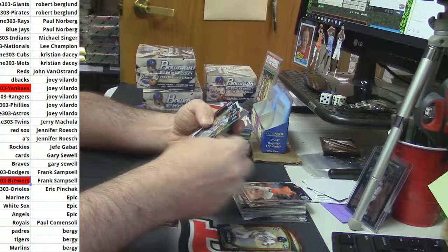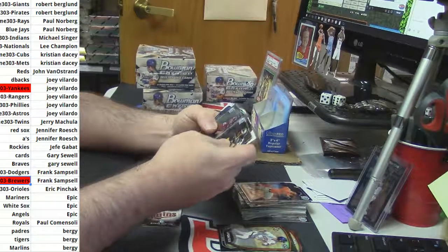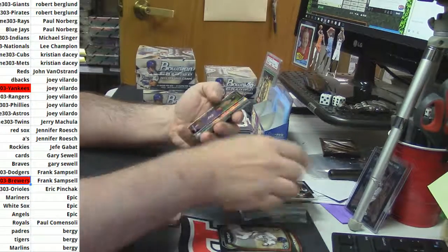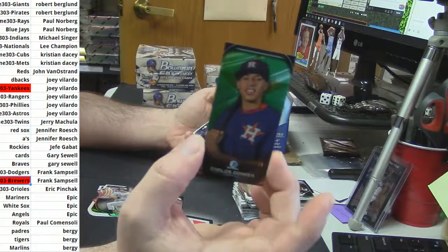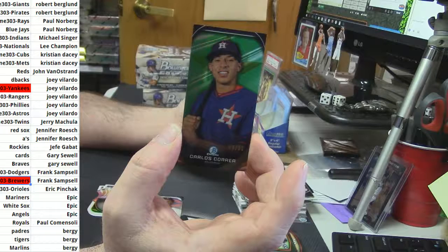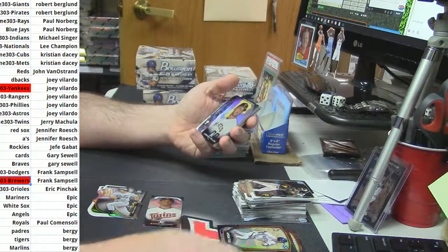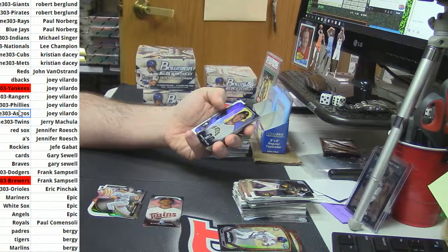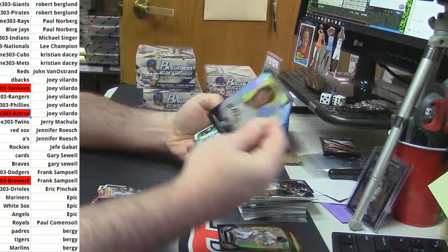Updates Moran. Abreu die cut. A Correa insert numbered 299 for the Astros — Carlos Correa. Astros no mas.